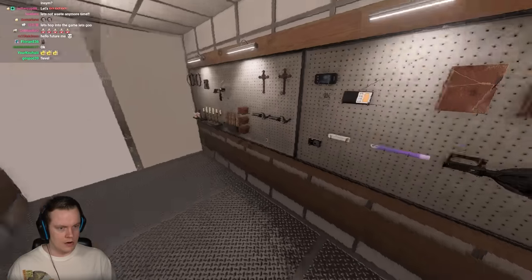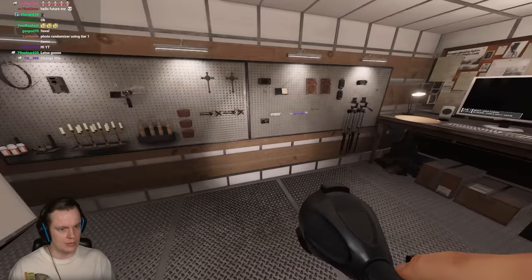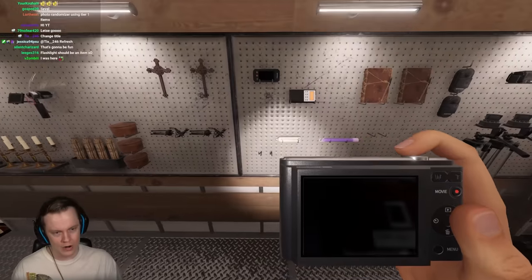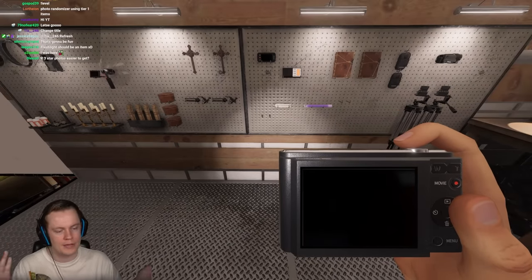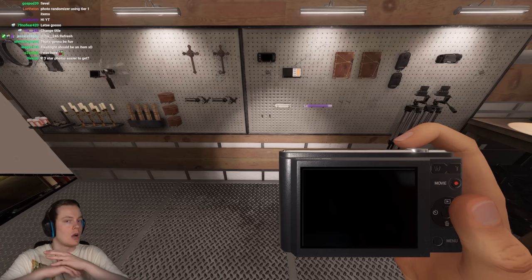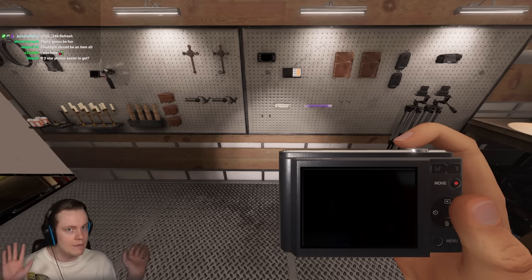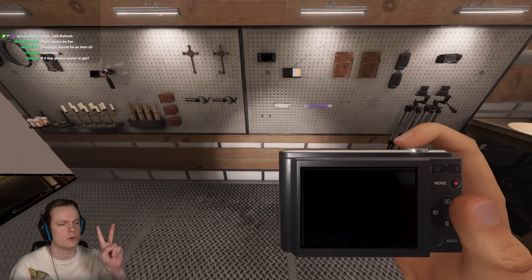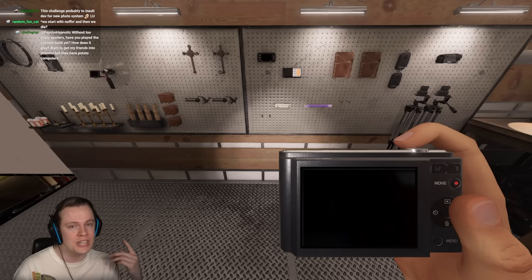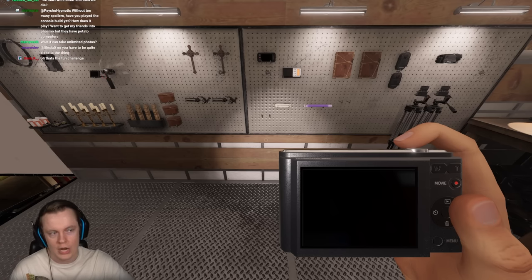Let me explain Photo Randomizer from the beginning. You start with nothing but a flashlight and a photo cam. Every time we take a three-star photo, we unlock a random item — that could be something useless like the sound sensor or paramike, or something really good like evidence items. We only have 10 photos to take. If we take the ghost photo we get two items, and completing any objective also gives an item.